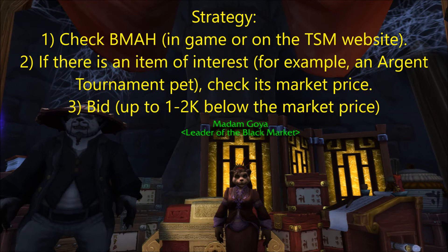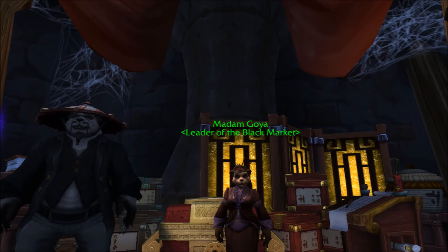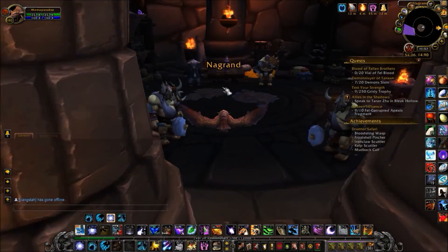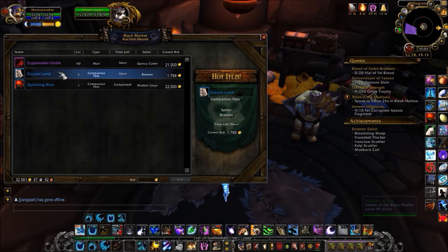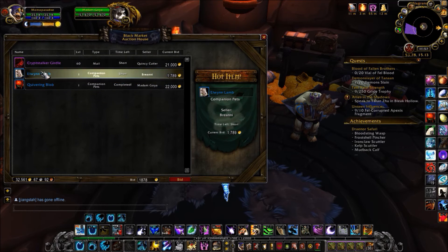Make sure you know the market prices of the pets well before attempting this. A good place to stop bidding would be 1,000 to 2,000 gold below the market price. The auctions typically end at around 8:30 Pacific Time or Central European Time, so use this to your advantage to get some last-minute bids before the auctions expire. I've been using this strategy since Warlords of Draenor and have seen some pretty good results, although sometimes I do get outbid — but don't get discouraged.